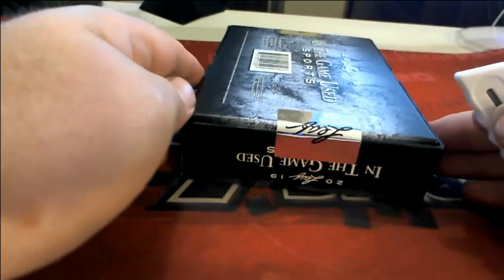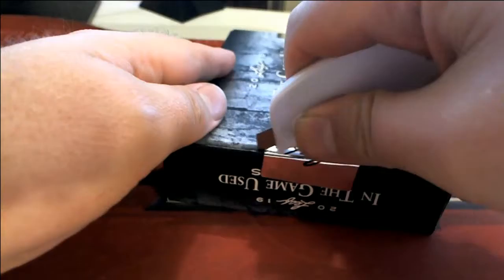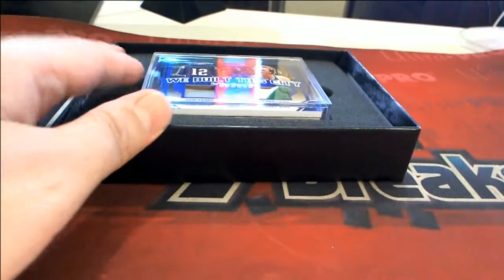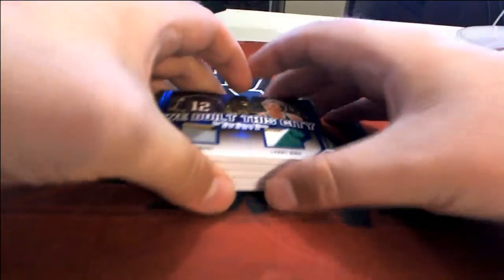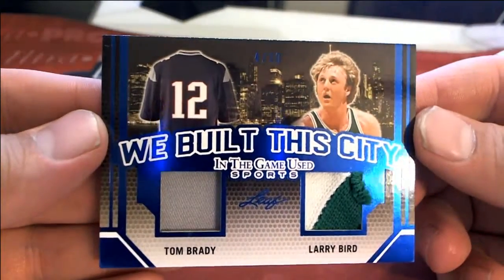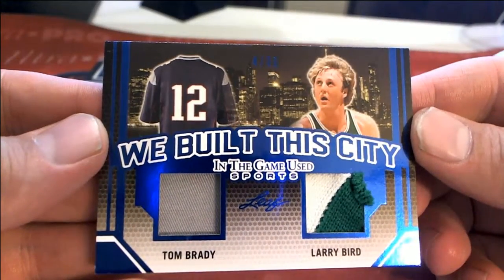Let's see what we get here. Good old game used. First up is — we built this — we pulled one of these before: Brady and Bird. Look at that letter B, B has both. Of course that's George C, nice one!